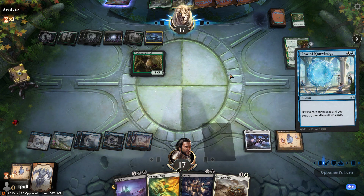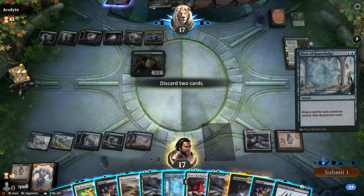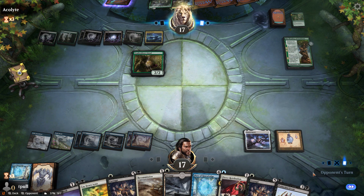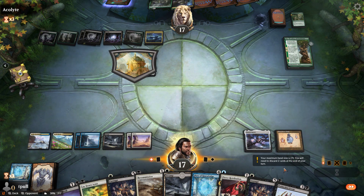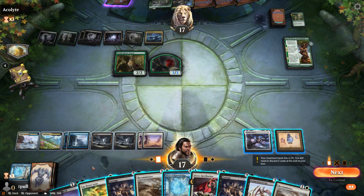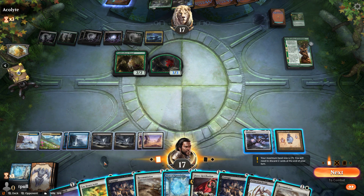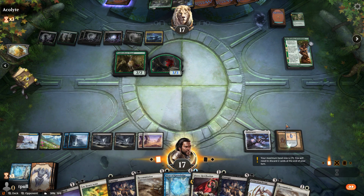Flow of Knowledge — we get seven cards. We do have to get rid of a couple; let's get rid of the tap land and the swamp. My turn. It's open for a Wizard Class, but oh well. So we do that. Let's cast — wait. Five. Let's make everything a plains.